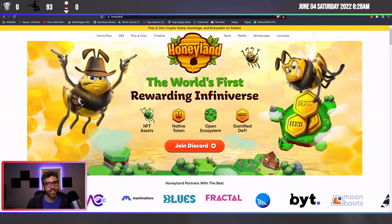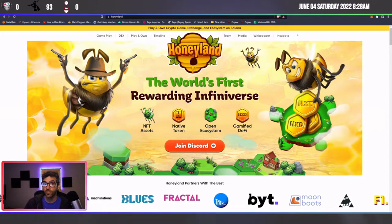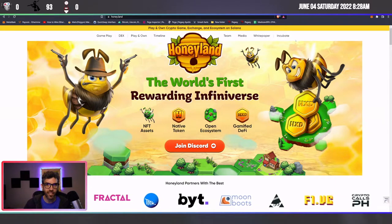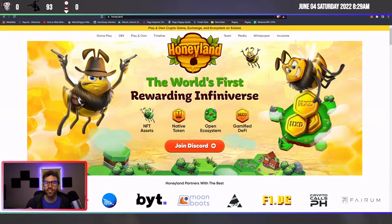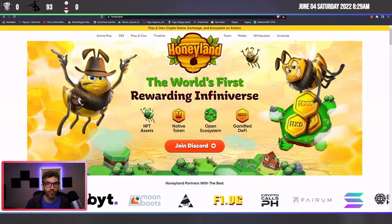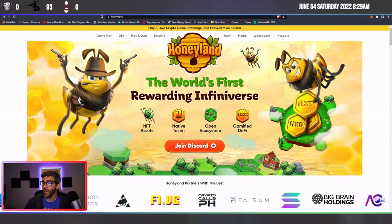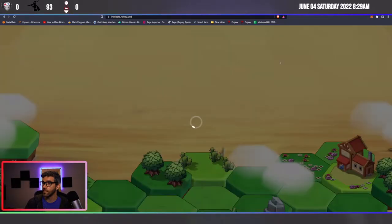There was a huge release yesterday from Cory at Honeyland that is paving the way to some pretty cool things in the near future — laid out some of the roadmap, which was nice to see. There's also incubating, which is essentially a form of staking. It was kind of funny because in one breath he said how staking was pretty lazy, then introduces incubating, which is a form of staking until the game alpha is essentially released.